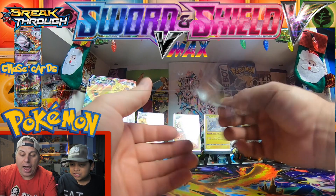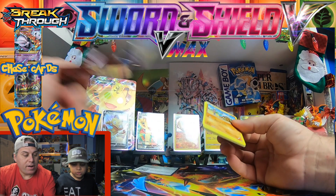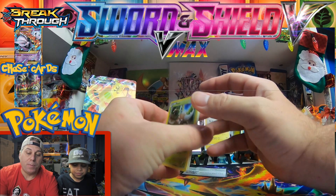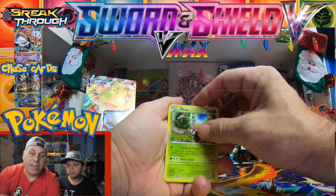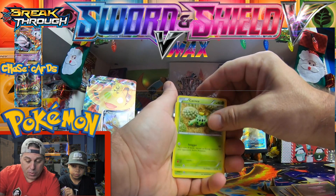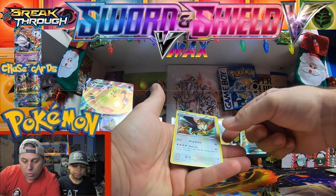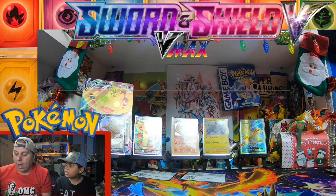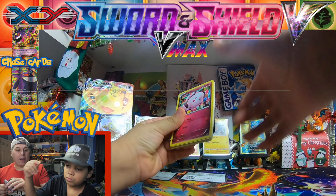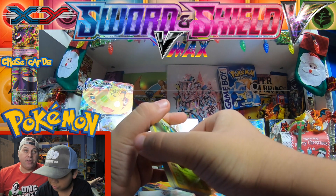Let's go ahead and open up some Breakthrough. I prefer Breakpoint - I thought Breakpoint was the better of the break sets. Ancient Origins is actually probably one of my favorite sets. Ancient Origins, as much as people really get on some of the XY series because they overprinted the crap out of them, they really did produce some really banger cards. Ancient Origins has the shiny Mega Rayquaza - that's pretty sweet. We got a reverse Xerneas and a non-holo Braviary.